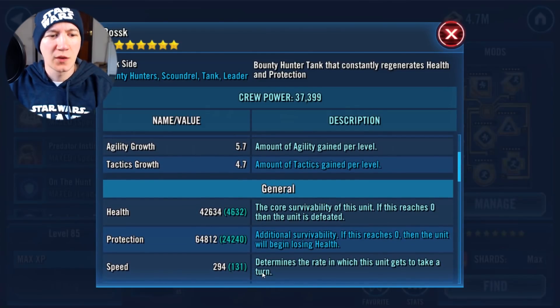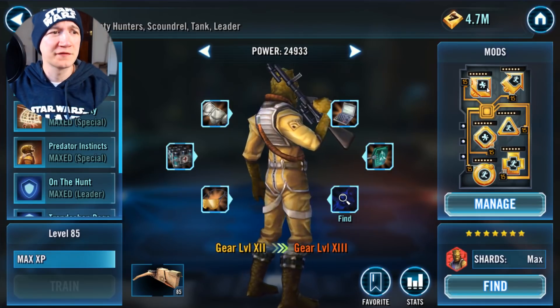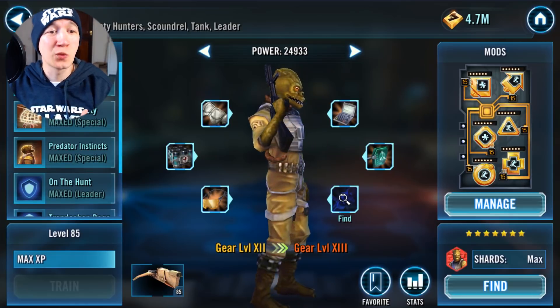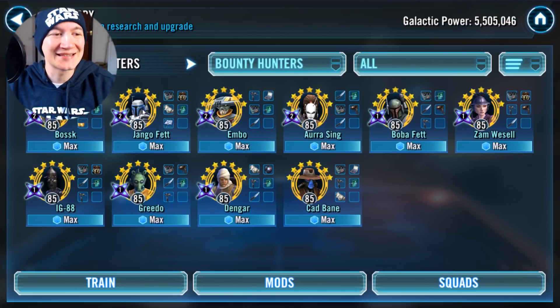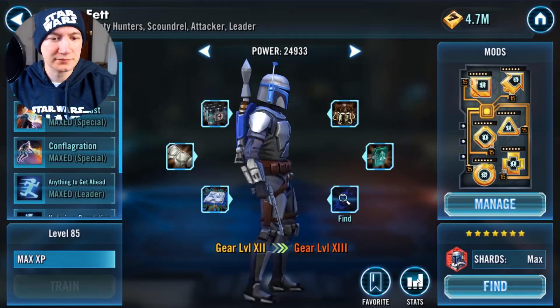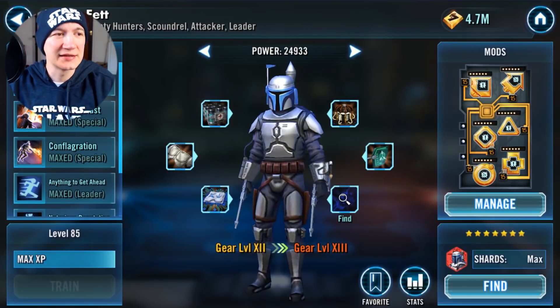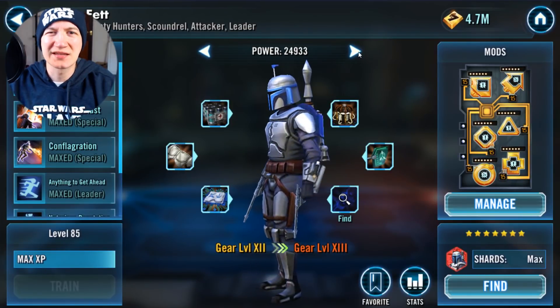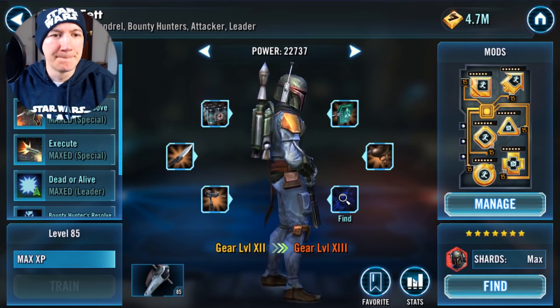My Bossk is at 131. I had to actually slow him down — I had to put more health on him, a little bit more survivability, because he wasn't lasting through to the final when we go 5-on-1 versus Malak. He was just never making it, so survivability is an absolute must for him. Jango is at 284 — that's a fairly reasonable speed, something you should be able to actually reach. We don't need Embo or Aurra.